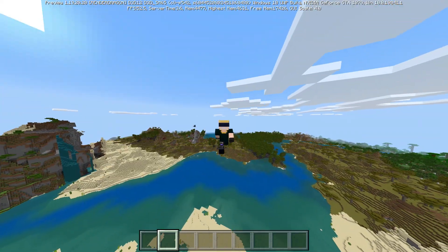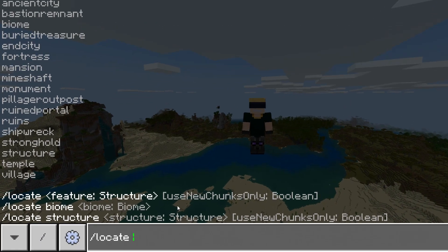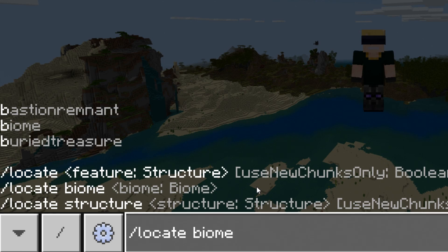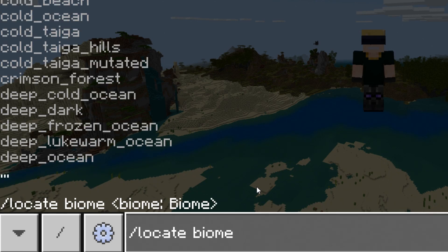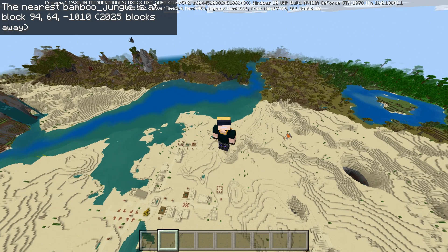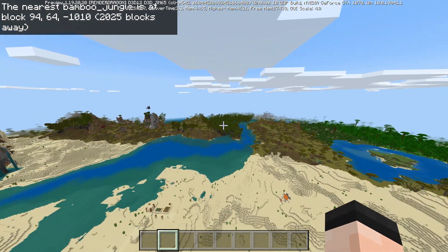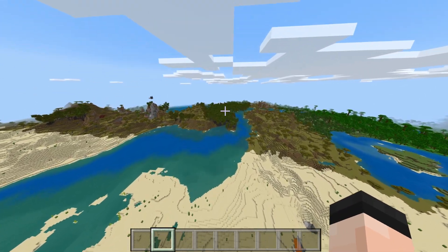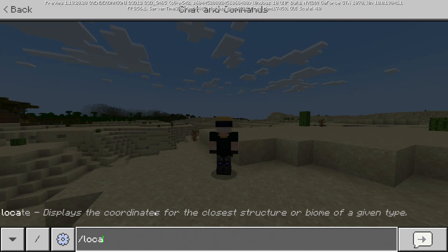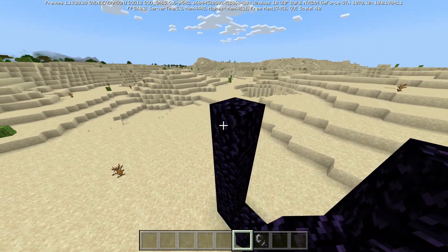Another one of the biggest parity updates in years is the locate biome command. If you're playing Bedrock and want to find a new biome, you just type locate biome and the biome name - and that's it. It's incredibly useful, whether you're looking for a specific biome or just want to explore something new like the mangrove swamp. The locate biome command is coming in Bedrock 1.19.10. Eventually the old locate command should be removed entirely and replaced with either locate biome or locate structure.